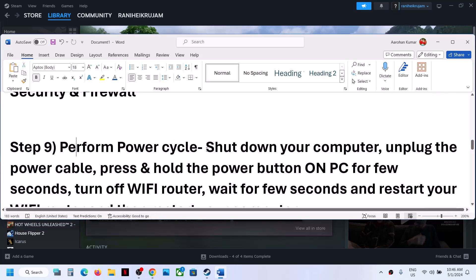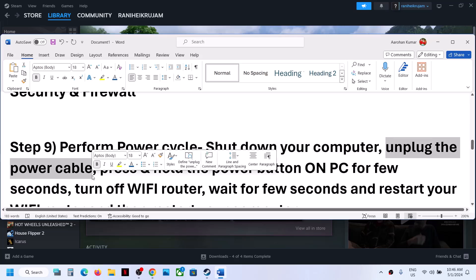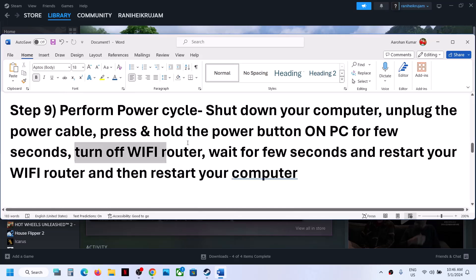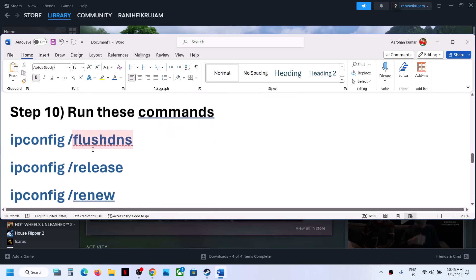The next step is to perform a power cycle. Shut down your computer. Once shut down, unplug the power cable. For a desktop, press and hold the power button to release static electricity for a few seconds. Then turn off your Wi-Fi router, wait a few seconds, restart the router, restart your computer, launch the game, and check.